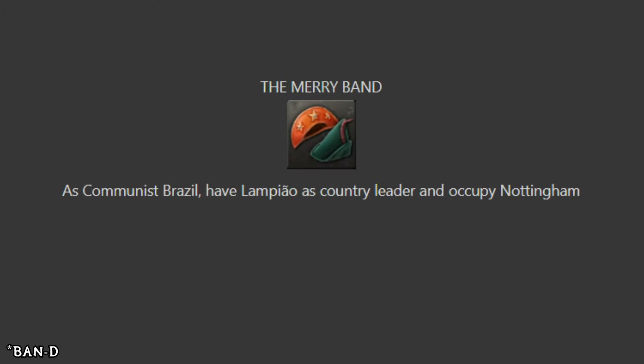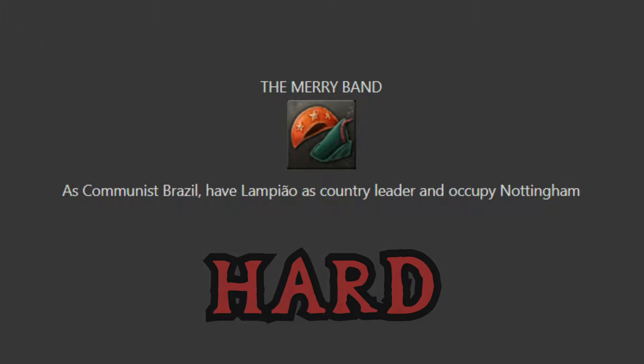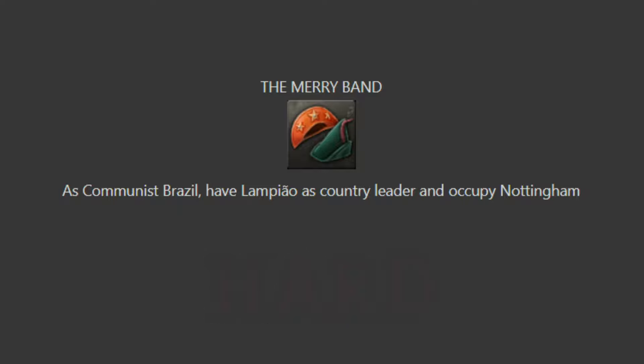The Merry Ban: as communist Brazil, have Lampiau as country leader and occupy Nottingham — as in British Nottingham. So as communist Brazil you need to occupy Britain. I'm trying to think what's even your in to get the distance inside of Britain. Maybe if you can gain enough favour with Germany you can get through the Axis and then go to Britain, otherwise you might be going on one very long naval invasion. Assuming Germany isn't going to let you piggyback off their success into Britain, this could be a hard achievement. And just to comment on the art — I believe that's Robin Hood's hat, it's like the Merry Men of Robin Hood. It's the Merry Ban.